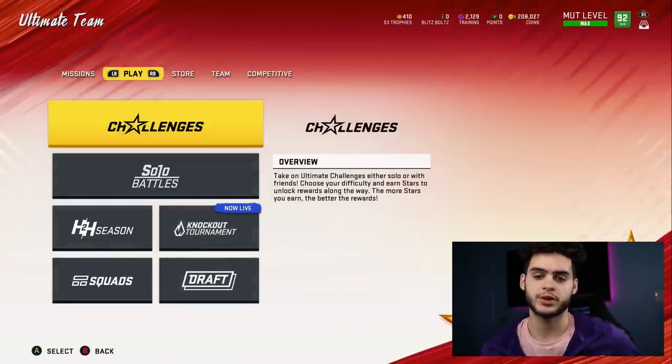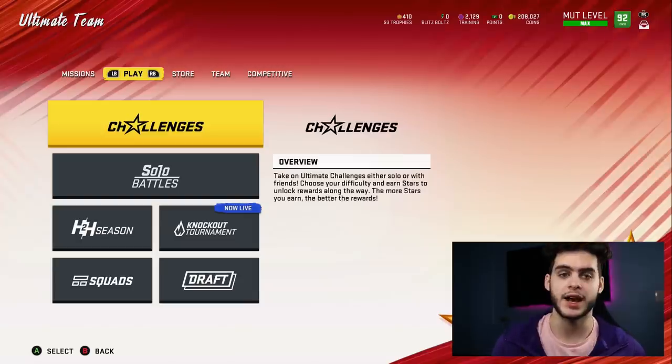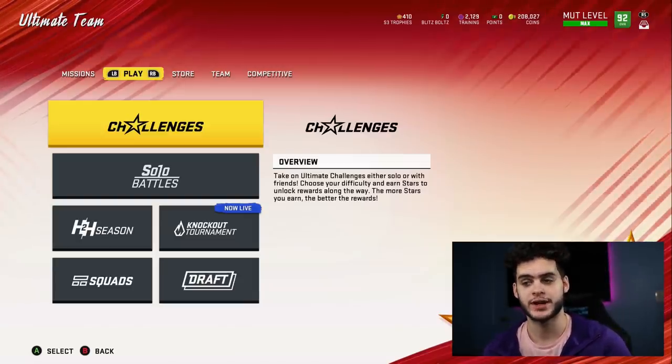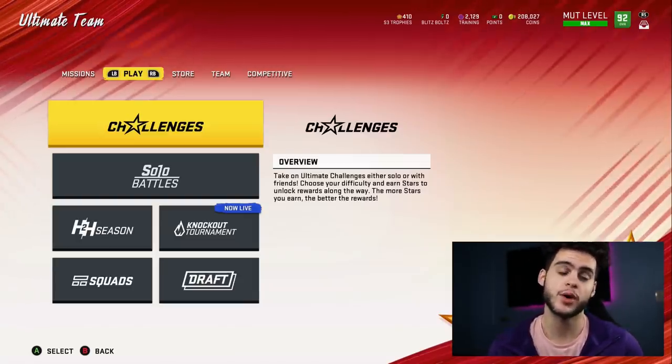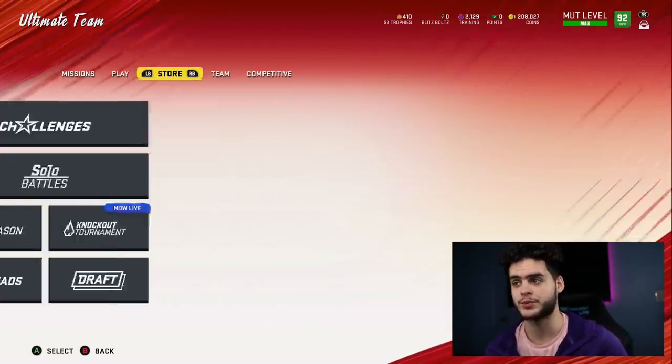Hey, what's going on everybody? It's Poodle back with another Madden Ultimate video. Today we got plenty of stuff to go over. We got some early blitz info, I got some cards to show you guys — the high 80 cards and the low 90 cards — and some pretty cool things, specifically the Kyler Murray card. Your Rookie Premier Kyler Murray will be getting an upgrade.